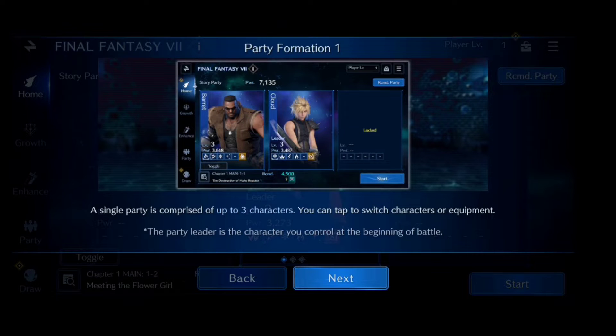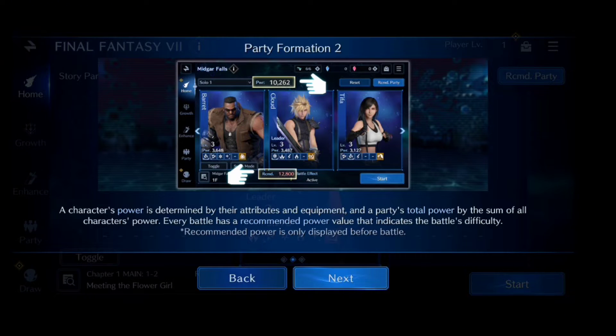A single party is comprised of three characters. You can tap to switch characters or equipment. The party leader is the character you control at the beginning of a battle. A character's power is determined by their attributes and equipment, and a party's total power by the sum of all characters' power.